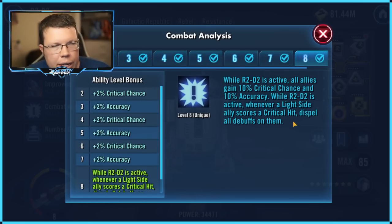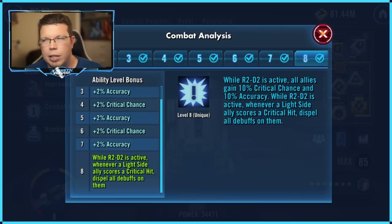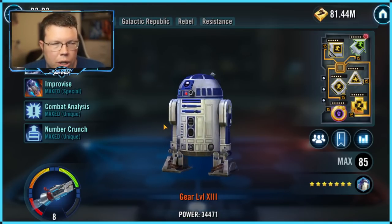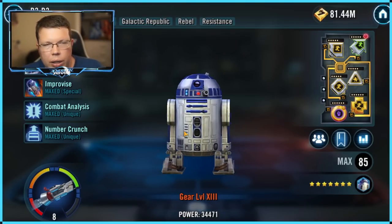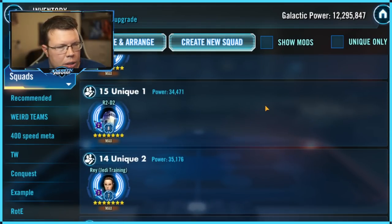R2-D2's other Zeta is Combat Analysis — when a Light Side ally scores a critical hit, they cleanse themselves and stop having debuffs. It's nice, but right now R2-D2 is transitioning to hang out with Galactic Legend Leia and won't be on the Resistance scene very much anyway. So this is not as relevant as other Zetas, but it is better than some of the ones we've already seen.